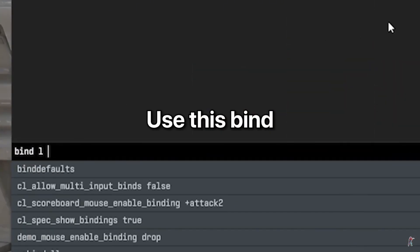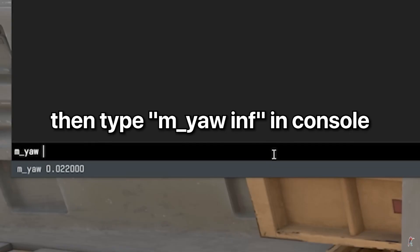Next, you need to bind a key. I'll show the bind on screen and you can also find it in the description. After that, type another command into the console.